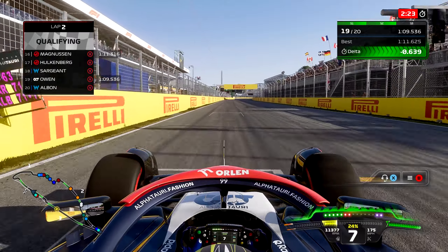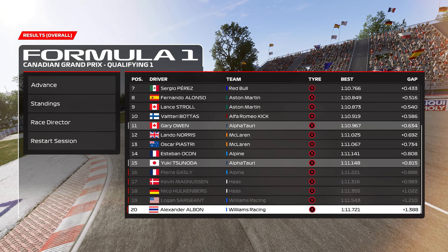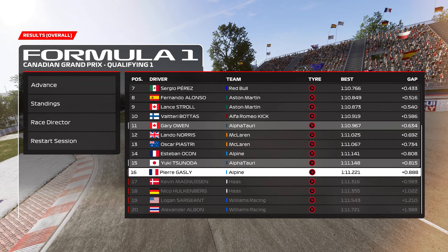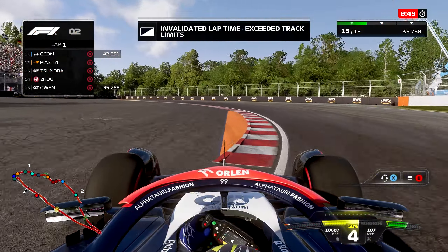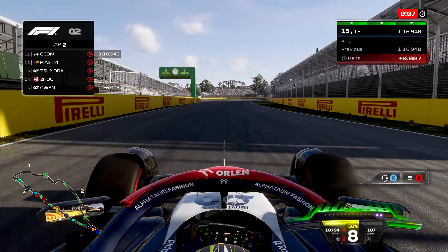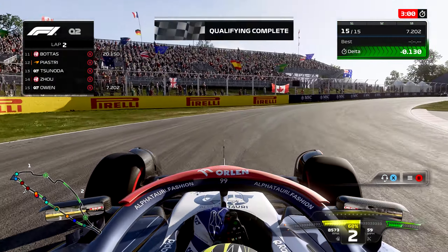Through the final chicane — got through there pretty well. That final chicane is such a challenge in this game. We crossed the stripe — it's only P19, so I had to set a second attempt late in Q1. Going quite a bit faster now, and we're going to gain time in the hairpin right here. Piastri dramatically improved. Coming through the final chicane, a full half-second improvement — six-tenths and a half as we head to the line. This gets us into Q2. P11. Pretty happy with that. My teammate Yuki Tsunoda there in P15, two-tenths off.